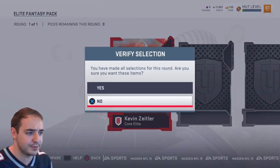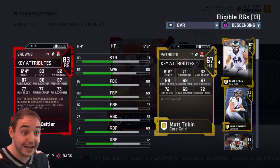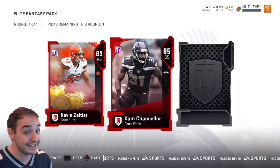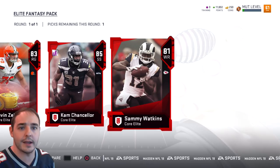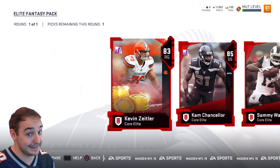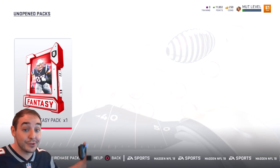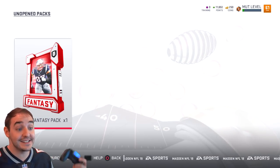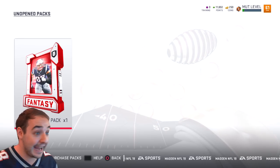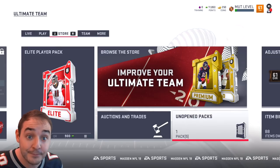Kevin Zietler - he does have this little coin thing on him. I wanted to see how many coins he quick sells for - 60,000 coins right out the gate, bro! That is freaking lit. We still got two more. Cam Chancellor - ooh, this is a tough one. And our last player on the board, Sammy Watkins. Definitely won't be choosing Sammy Watkins. So do I choose Cam Chancellor at 85 overall, or Kevin Zietler worth 60K? That 60K is a ton of coins to start out with. Let me know in the comment section below - do we pick the guy worth 60,000 coins, or do I pick the Cam Chancellor which is a really good 85 overall Elite? For 150 points, man, that was dope.